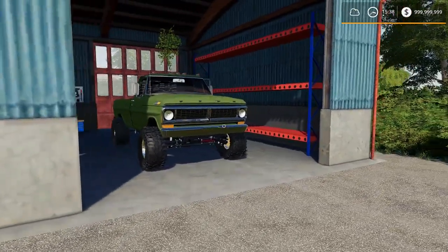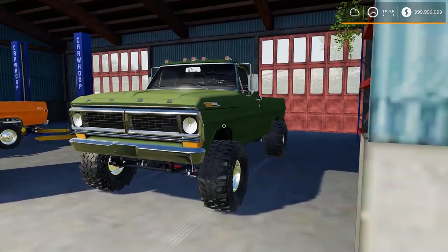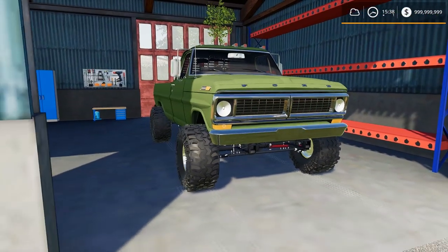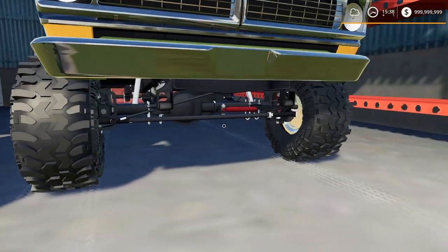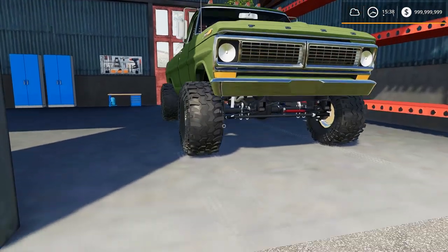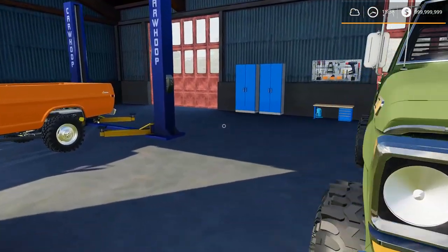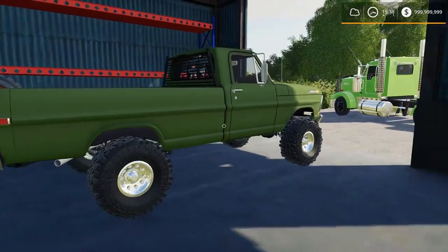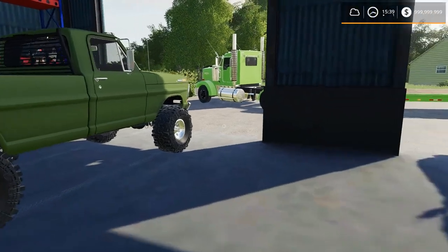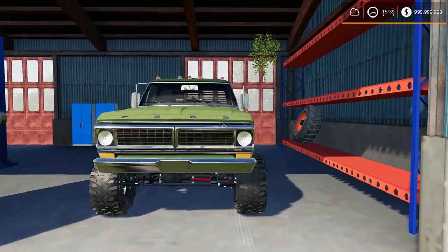Here's the '72 High Boy - man, that looks sweet. The detail underneath there is amazing. Fords have a solid front axle, and my 2017 F250 has a solid front axle too. That thing drives like a truck - if you want a truck that drives like a truck, get one of those. It's a little rougher than a Chevy but I love it.